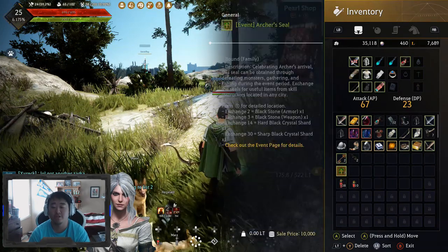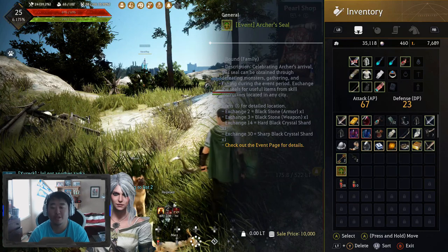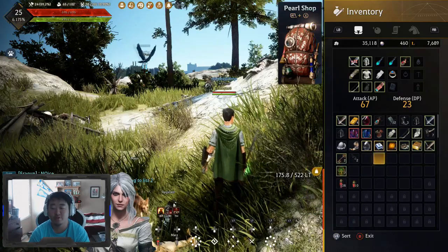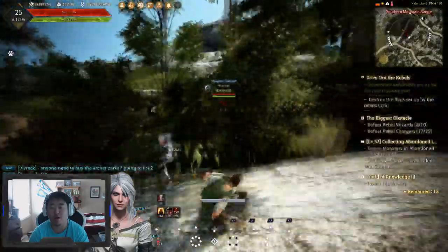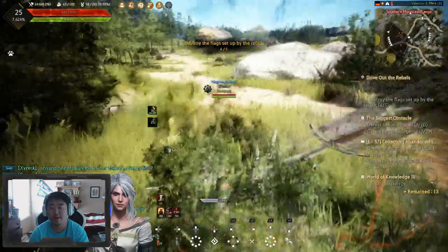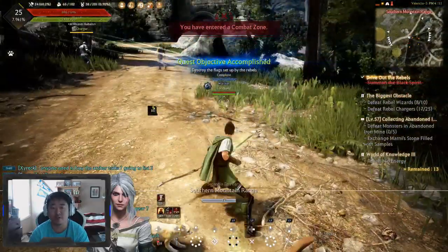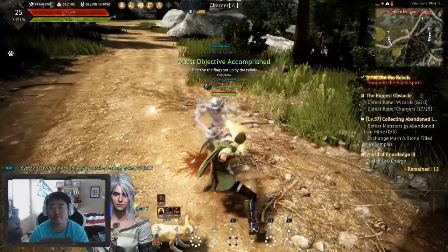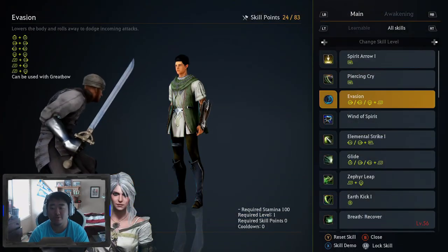I want to talk about the event Archer seals. You can see what you can turn those in for: two is a blackstone armor, three is a blackstone weapon, 14 is a hard black crystal shard, and 30 is a sharp black crystal shard — not a bad deal at all. I also had a bear's belt and a bear's necklace just sitting on the market, so I threw them on this character. We just hit level 25.